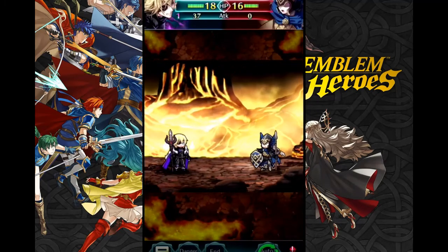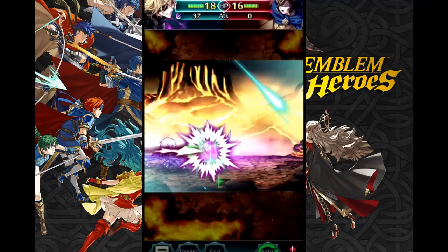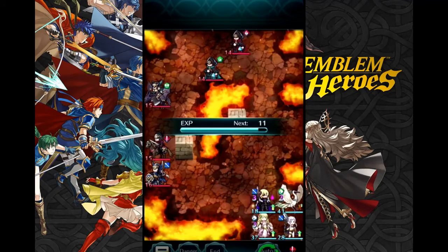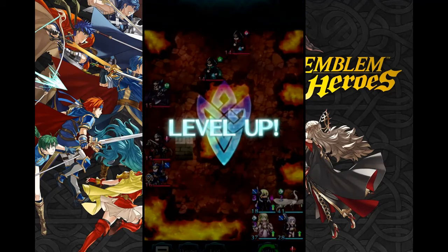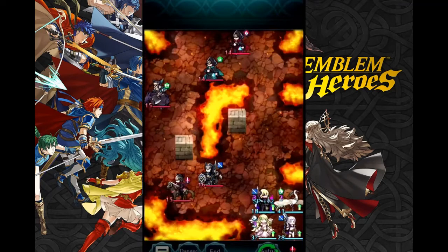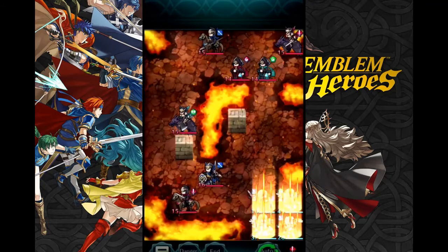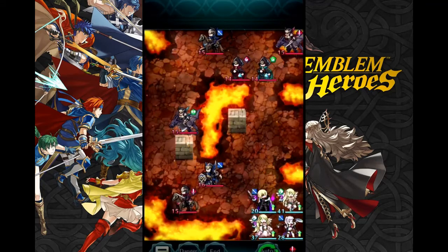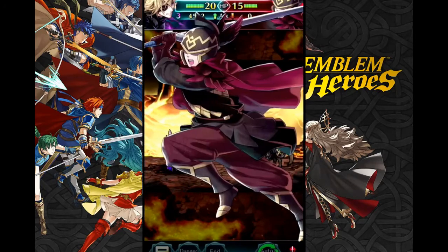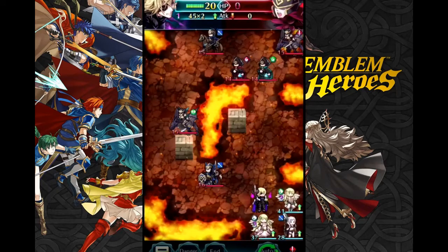But the skill system is nothing compared to the merge system. From what I've seen, it's not unheard of for gachas to require multiple copies of a character to fully max them out. What is unheard of is the amount Heroes requires: 11 copies. It takes about 1,700 orbs to get all the copies of a 5-star focus hero needed to max one out, assuming the banner has 4 heroes on it. The rate is slightly better with a 3-hero banner, but on legendary and mythic banners — which hold some of the best units in the game — the rates go absolutely down the gutter.